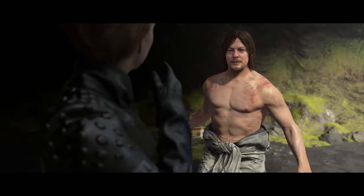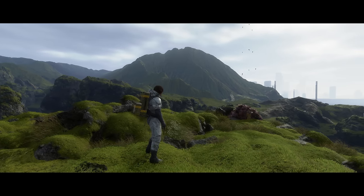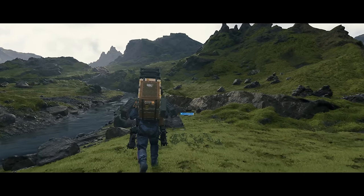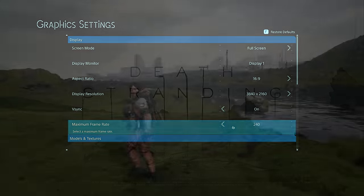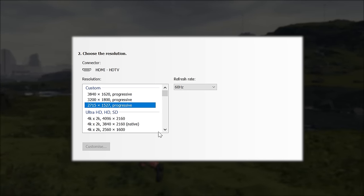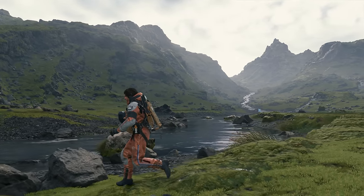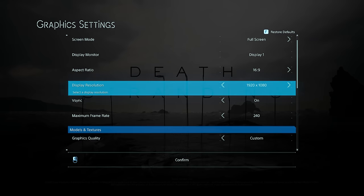I did not spend too much time testing this mode, but it appears to work correctly in cutscenes and in gameplay by extending the field of view horizontally and not zooming into a 16:9 image. Along with aspect ratio control, you of course have resolution control, but in a more limited fashion than you may be used to. The game only supports a certain list of resolutions, so oddball or custom resolutions cannot be chosen or forced via the config file. On my 4K monitor, I could only use 4K, 1440p, 1080p, and 720p essentially.